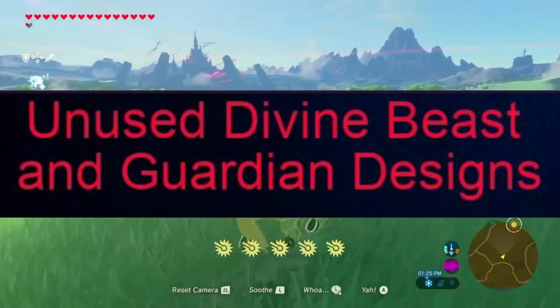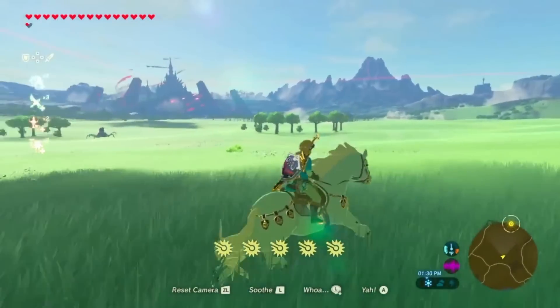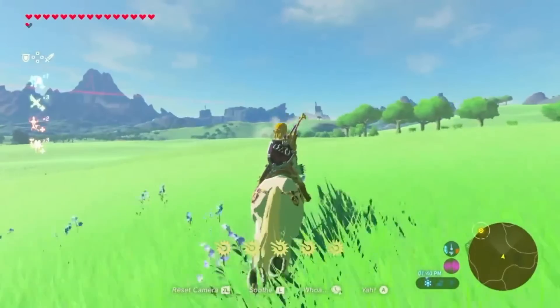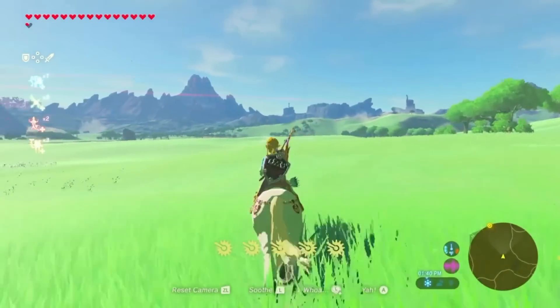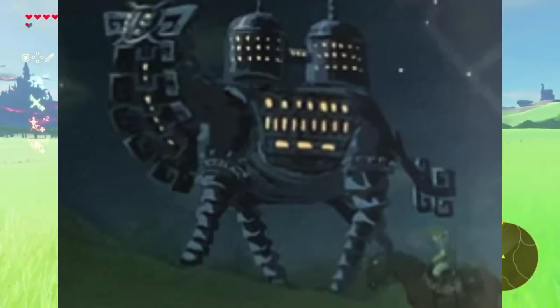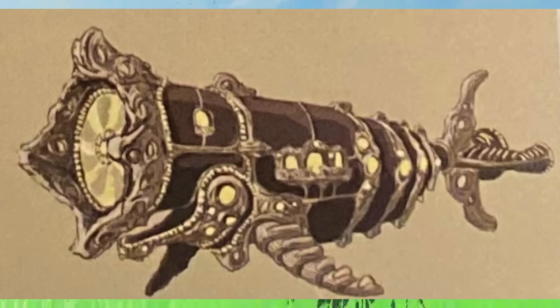In Breath of the Wild, there are several unused Divine Beast and Guardian designs that were discovered through data mining and exploration. These designs give insight into the development process of the game and reveal alternative concepts that were considered but ultimately not included. First, Divine Beast Toyasa — this unused Divine Beast was meant to be located in Gerudo Desert, with a unique camel-like appearance with humps on its back and a mechanical design reminiscent of the other Divine Beasts. Second, Divine Beast Uomun — another unused Divine Beast, Uomun was planned to be situated in the Lanayru Wetlands area, with a fish-like design with fins and scales, intended to swim throughout the water instead of walking on land.